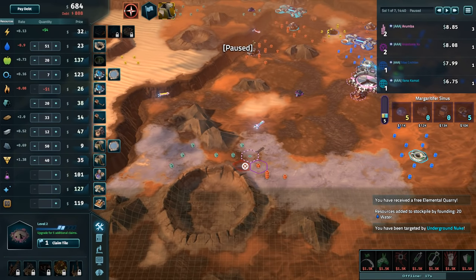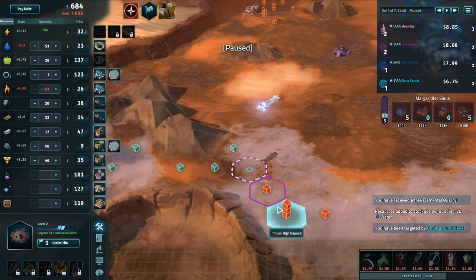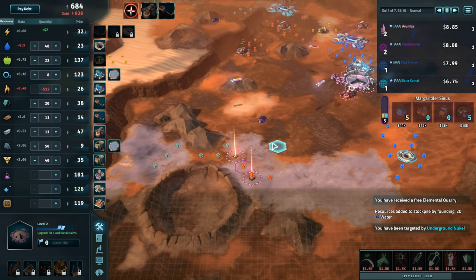What else can we build here? No adjacency bonus, so we don't have to worry about it. We've gotta worry about fuel travel time. Power sucks there because it's low ground. I guess we could do steel here, but then we've gotta ship the steel around. We could mine this — we'll mine that, and then we'll turn this into a steel plant. Let's do this.